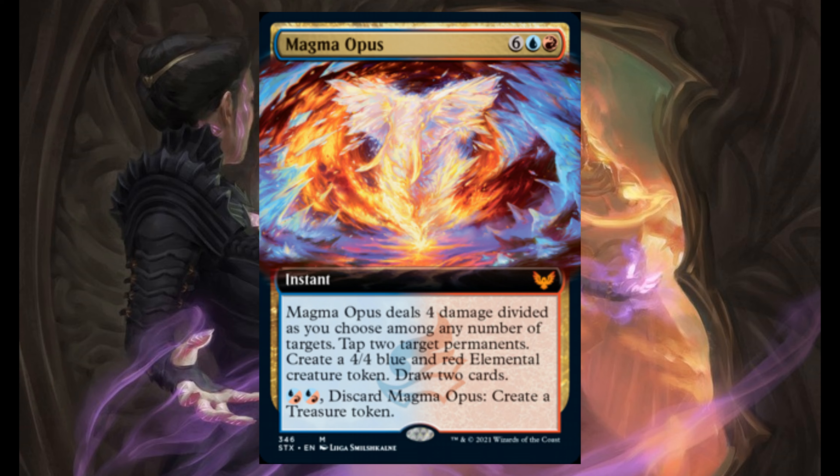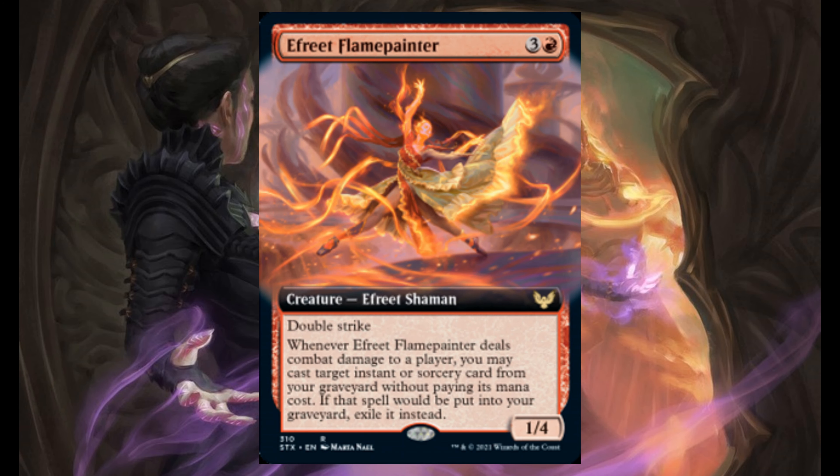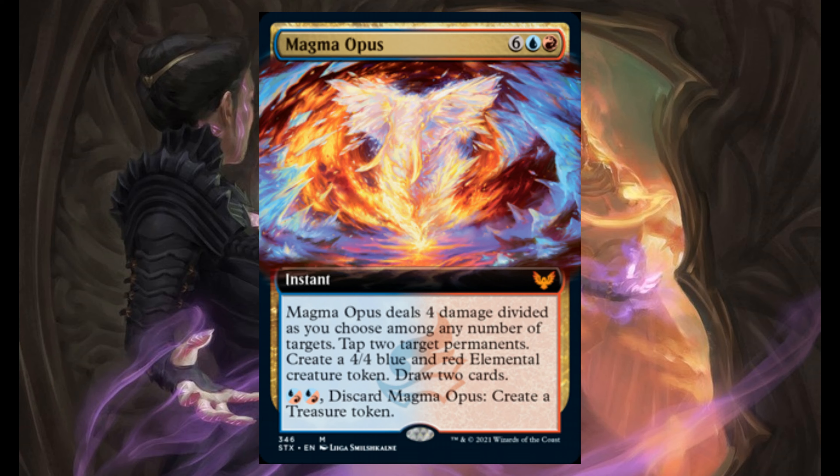In my opinion, this card looks weak because of its high casting cost. But Strixhaven has certain cards — like Fervent Flame Painter, a card spoiled yesterday — that can play this card from your graveyard without paying its mana cost. And when you look at it that way, it doesn't seem that much weak.